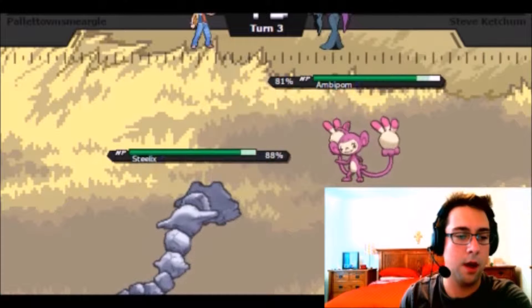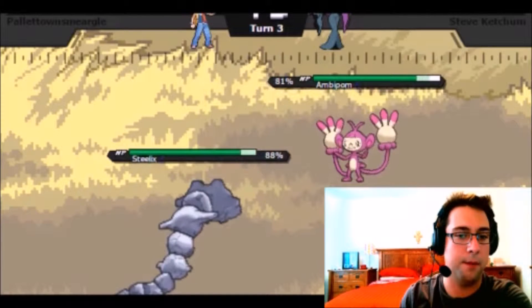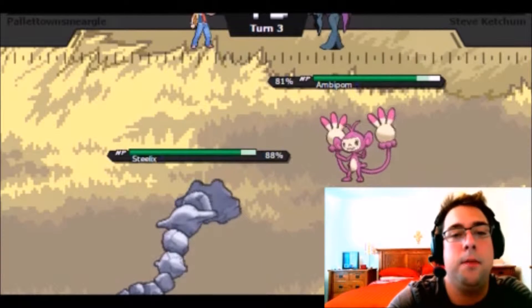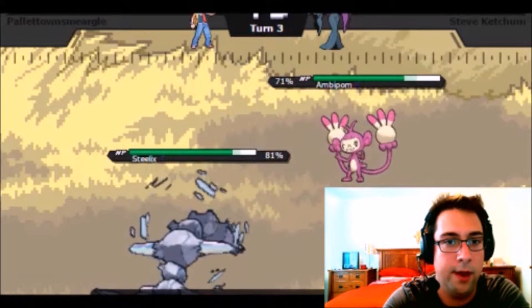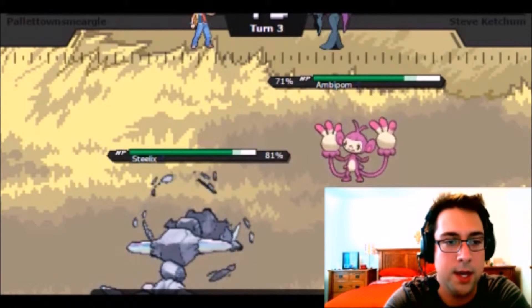I don't really want to take a Knock Off or a Double Hit, so I think I might just go out to my Steelix for resistant hits. Knock Off — that's just what I thought. He doesn't seem like he has a Rapid Spin, so I'm going to go ahead and put up some Rocks, because this does look like a bit of a U-turn team with the Ambipom, Braviary, and Flygon. As he does go for the U-turn...